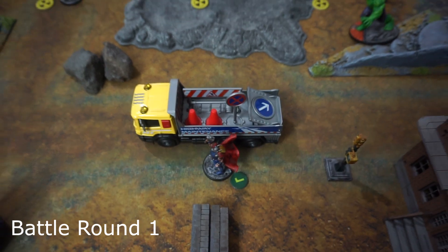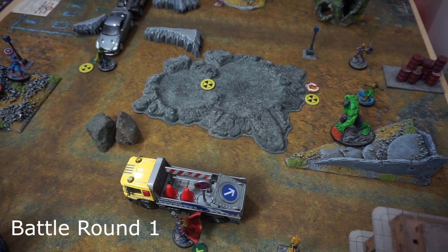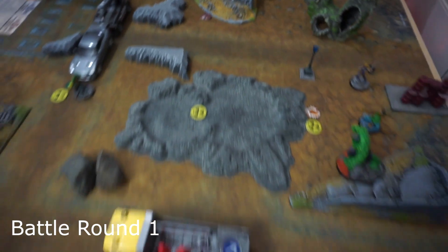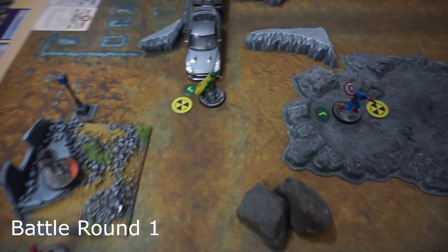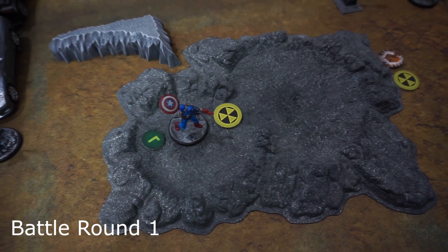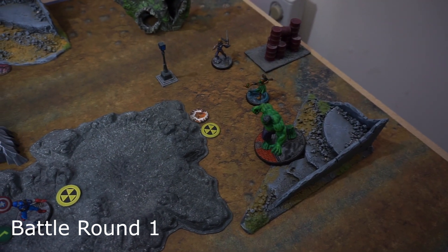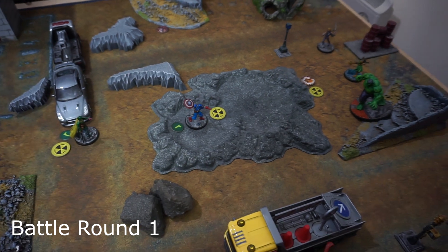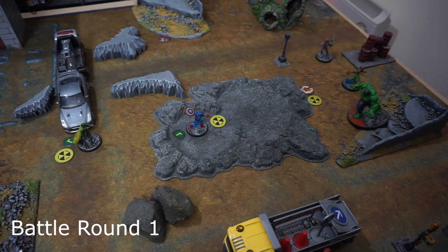Thor was the first activation for the Guardians and swooped in with two move actions to snatch a hammer, since Black Panther was positioned to grab it otherwise. It does open him up to fire on turn one and he's not in a gamma shelter, so he'll take damage at the end of the turn. But it was probably worth it to snatch one of those hammers early, especially since the one at the far end of the table is being ignored.